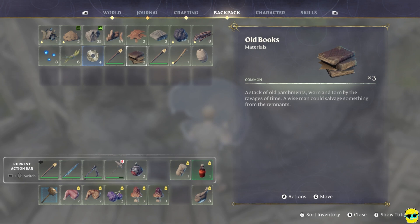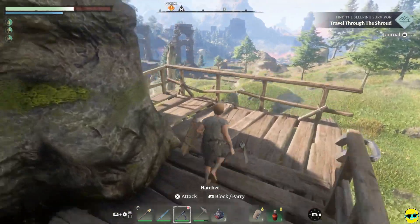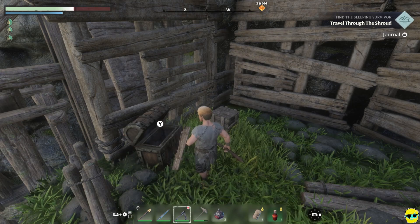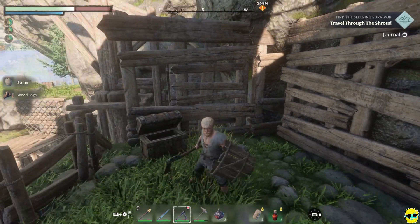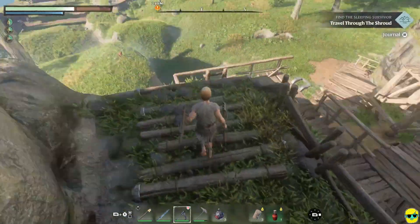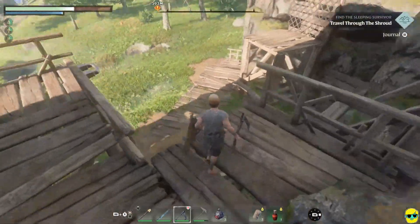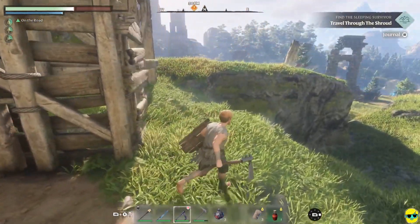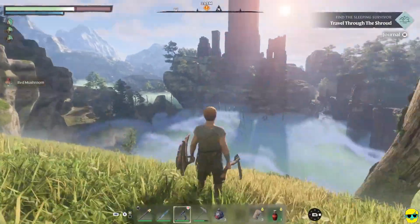We'll just climb up here. Treasure! Got some bandages — thank God, I used my one bandage by accident. There was some string too — that's tremendous. I'm going to kind of go down this way. This looks like a grappling hook point — if I have one, I could just shoot it and be up there. I'm not sure about that, but my instincts tell me that's what that is. Maybe the grappling hook isn't like in Palworld where you can use it wherever you like.